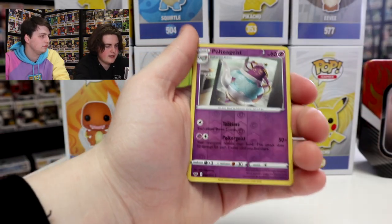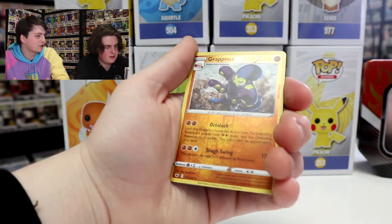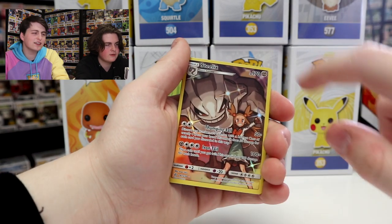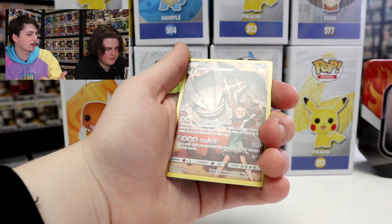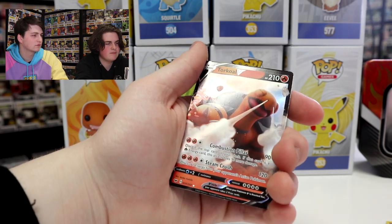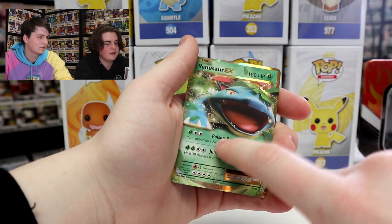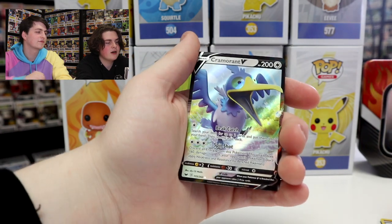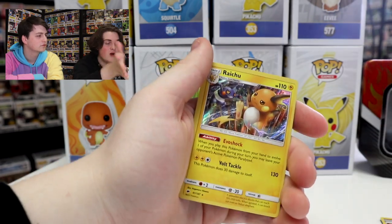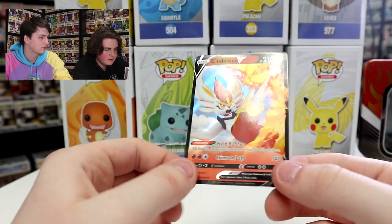Anyways guys, let's recap. We got the Reverse Holo Trainer, Polteageist Reverse Holo, Clefairy Evolutions Reverse Holo — I like that one, I just like the old art in general. Grapploct Reverse Holo, and then the Steelix — it's a little different, not quite full art. Alolan Sandslash Regular Rare. Torkelvy V card. Venusaur EX from Evolutions — that's a nice card. Cramorant V card — that's cool, I love that, new Pokémon. Raichu Holo with Croagunk on there too. And then Cinderace V card, which is the promo card from the tin — still a great card though.